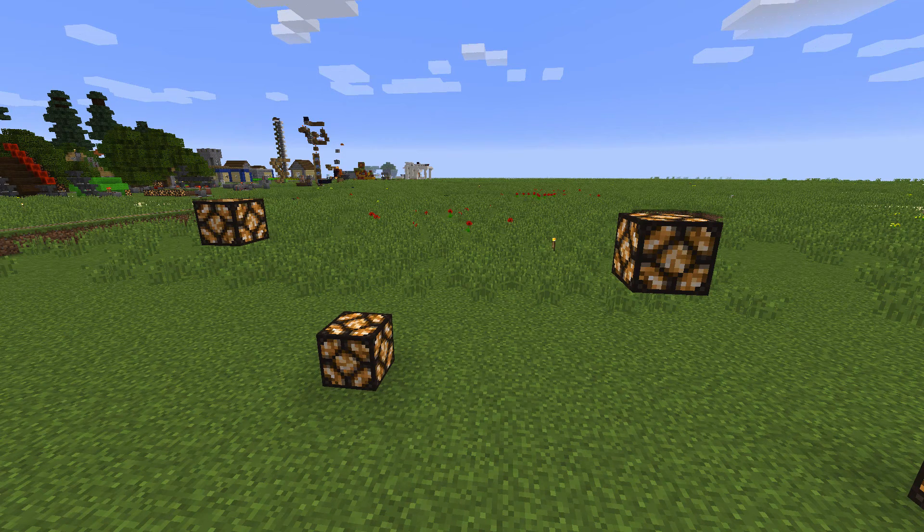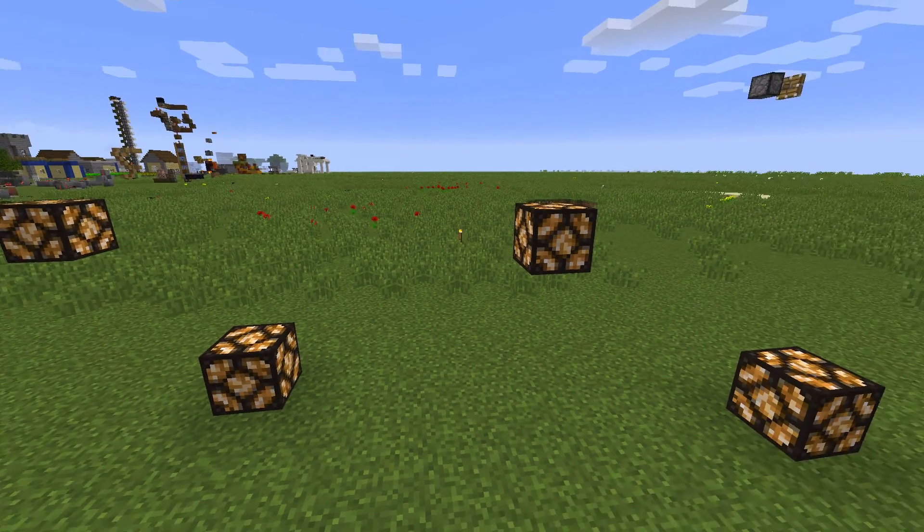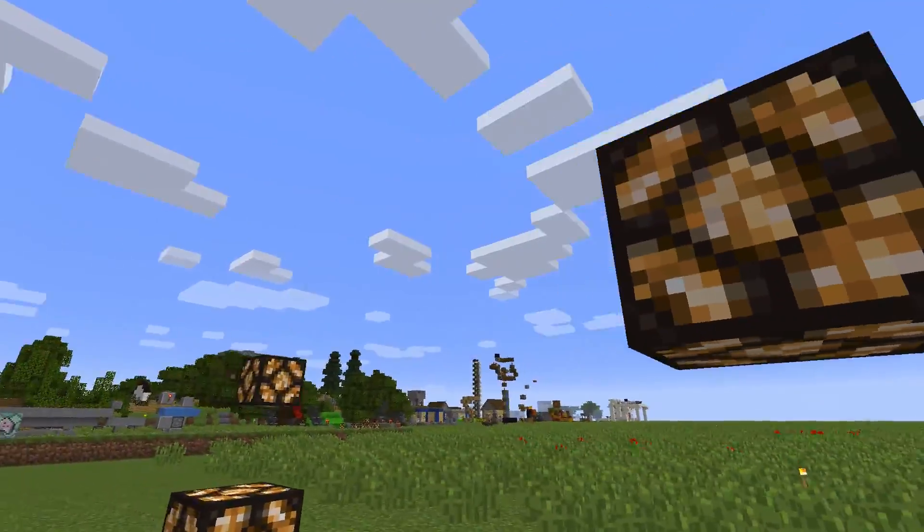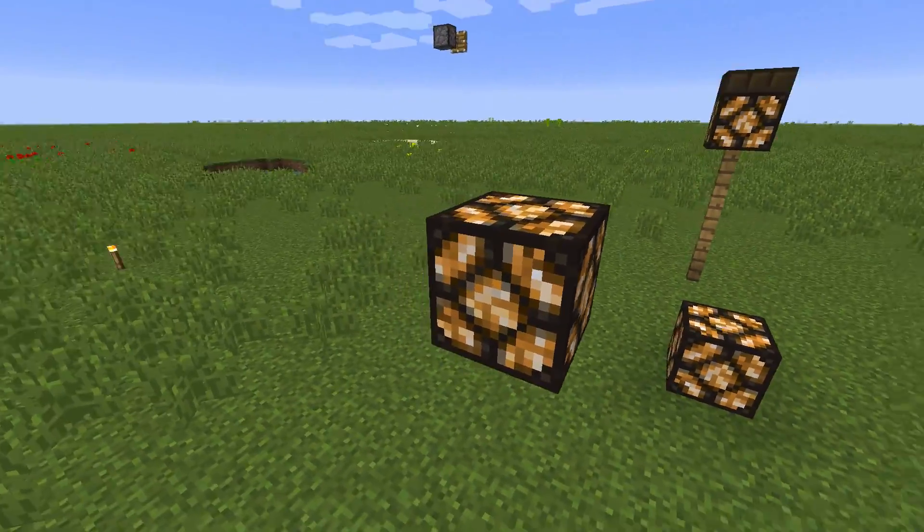Initially I wasn't going to release this because it can't be done in survival mode unfortunately — I couldn't find a way to do that. But in creative mode, or with cheats I should say, you can create these floating redstone lamps. They don't have any power source or anything; they're just lit without needing any power input.